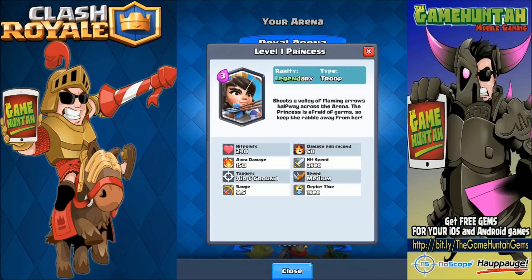Counters for the Princess: Baby Dragon is really powerful against her, and Minions are also capable of destroying the Princess in two seconds. Look at those hit points — only 240 — so she has a lot of damage from distance but is super vulnerable. You have to protect her. Be careful with that.